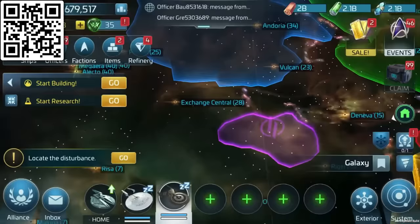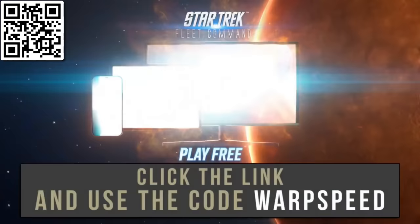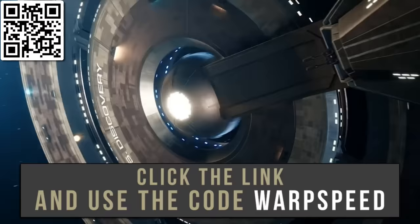Gameplay is always evolving with tons of new experiences, in-game contests, and giveaways. Download it now using the link below or scan the QR code to join the fight. New players can also use the promo code WARPSPEED to grab 10 epic shards of Kirk. Instructions are listed in the description below.